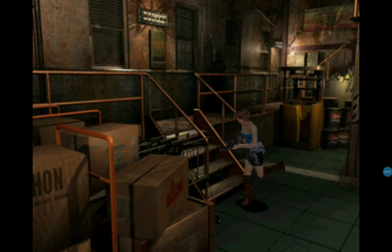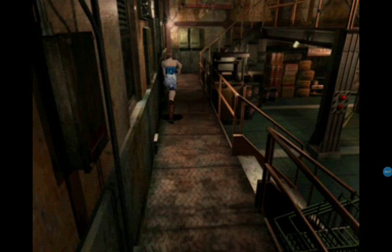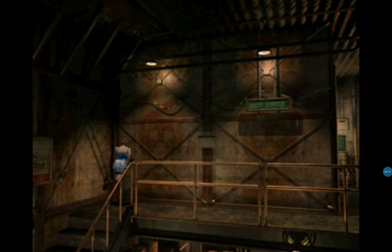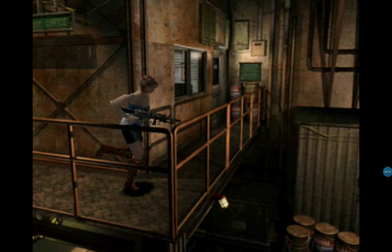So then go up here and we're going to get to the PlayStation. There's something else in this — it's a Lamborghini. Go to the police station and then we'll save it there and it'll be the end of the video, once we've killed Nemesis.